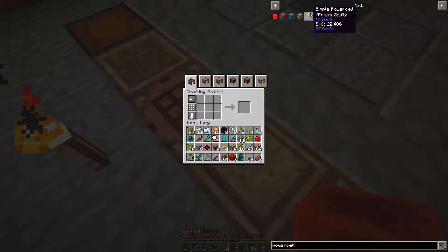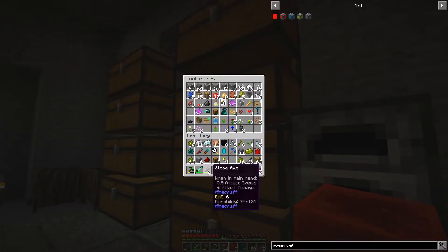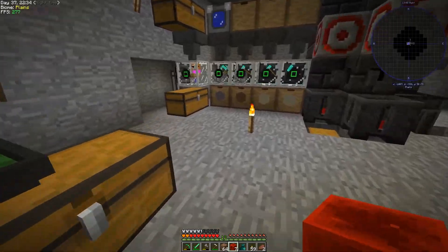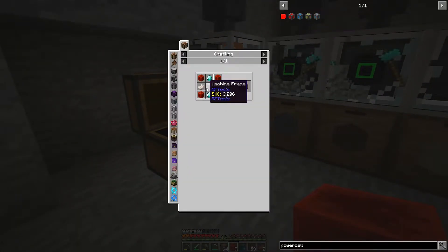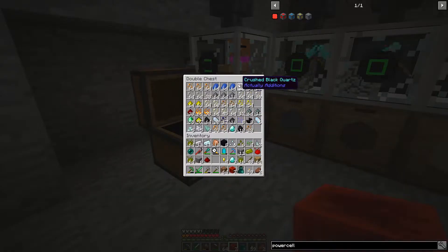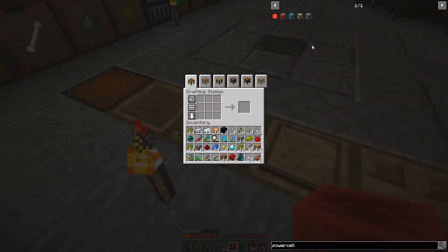What else was it that we needed? Redstone blocks, two diamonds — which I believe we have enough of now. And a machine frame, which is some lapis. Definitely got a lot of lapis, no worries there. Gold ingots — let's go ahead and make the machine frame.